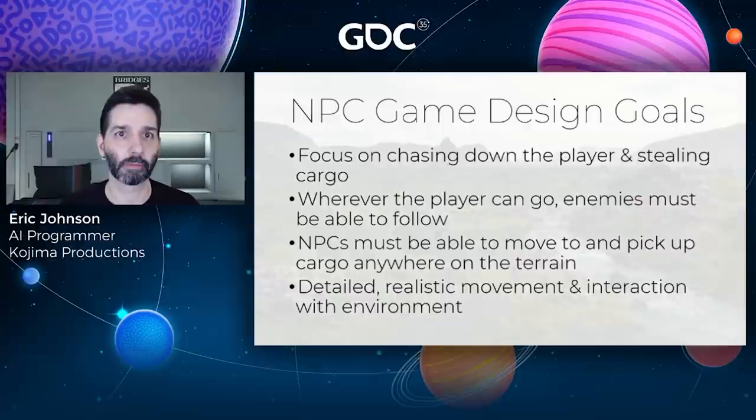During the concept phase, the core gameplay loop revolved around the cat and mouse game of mules searching for and stealing the player's cargo as the player attempted to make it through hostile territory. Because they'd need to steal packages directly from the player, as much as possible we would need to provide traversal parity — wherever the player could move, mules would need to follow. We also wanted NPCs to have a similar level of fidelity in how they interact with terrain.